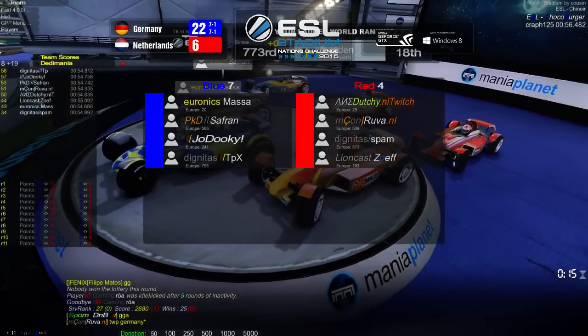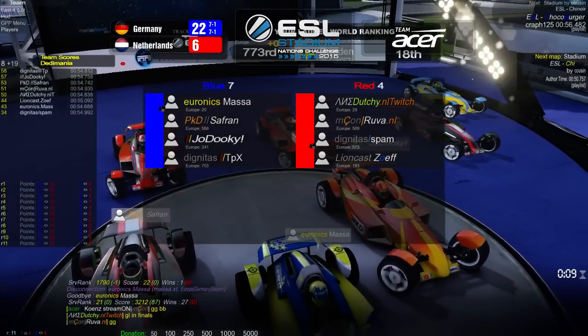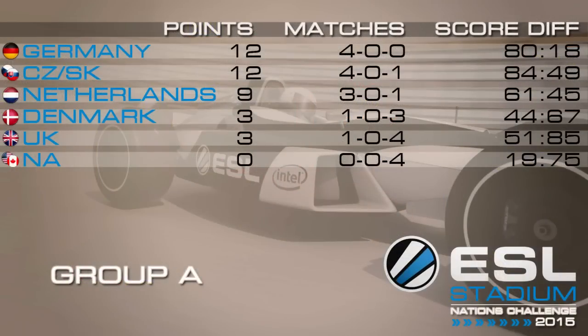Germany take first place in Group A, meaning they'll play against Sweden in the upcoming semi-finals — which should be a repeat of last year's grand final. Czech Republic and Slovakia take second place and will face France in the other semi-final. Thanks for watching everyone — I'll be back next weekend with the playoffs. See ya.